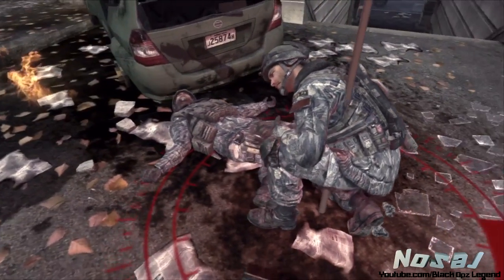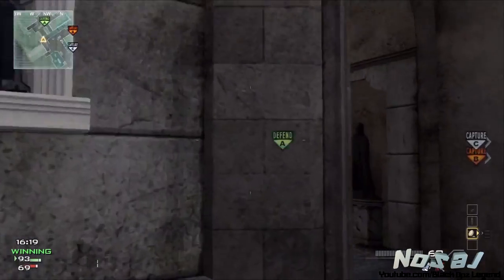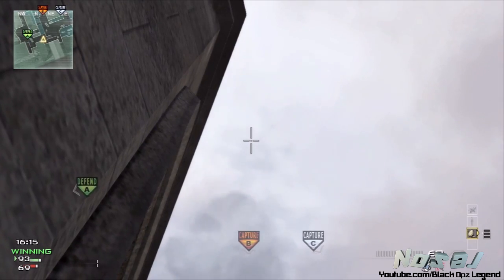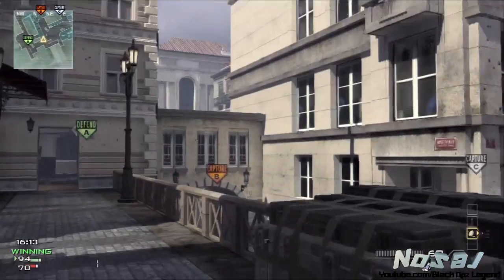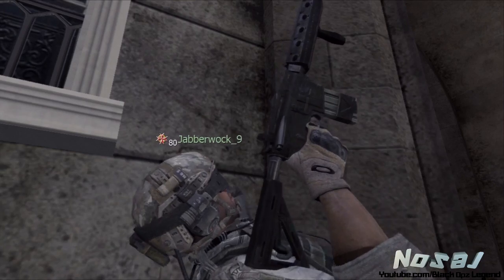Flag B is probably the most precise throw you're gonna get because it has a nudge, so you can kind of get yourself in a little corner. Look straight up, be right in the middle, throw it and there you go — it's a great throw.